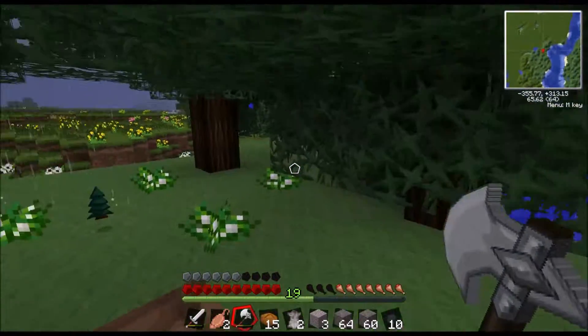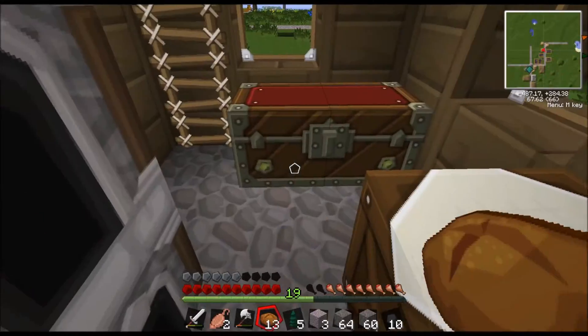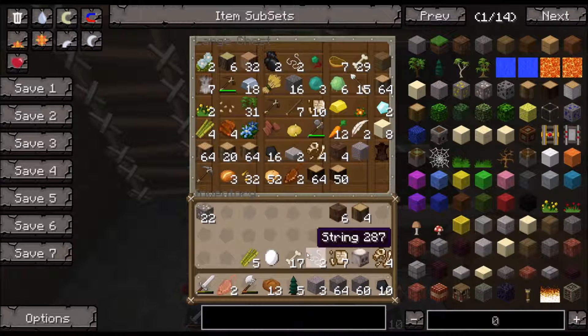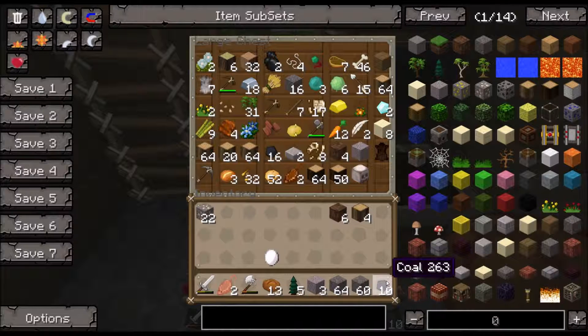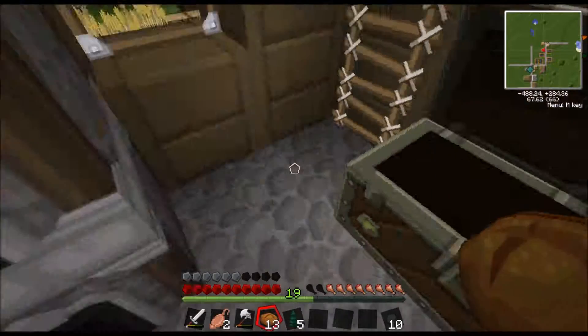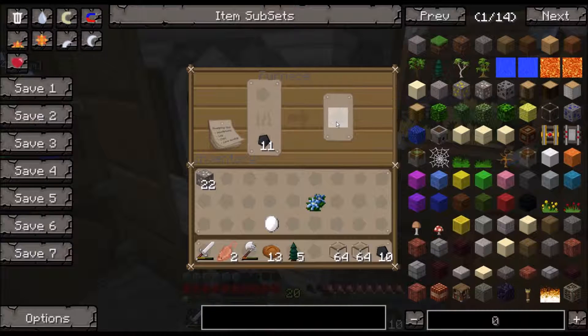We'll BRB when we're back at the house. Okay guys, we're back again. Let's put this stuff away. I guess we'll hatch that ostrich. What is that - that's leather, we can get rid of this flower. And nice - we smelted up all the glass. We'll put that in there.